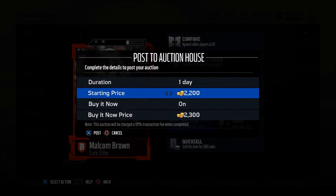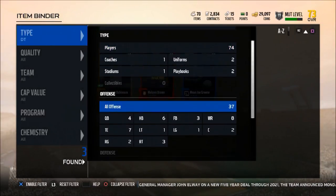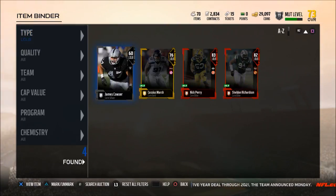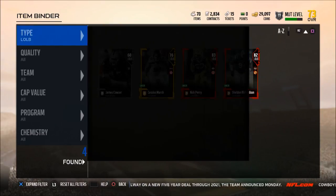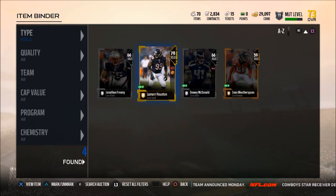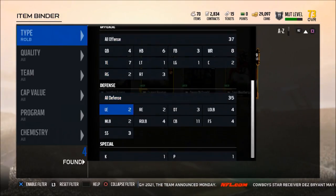That's my strategy for getting more MUT coins. What's your strategy? If you have anything I missed, leave it in the comments — but please don't give me the argument about the sets. I've heard it a billion times. If you leave a comment about sets, I'm probably going to delete it or not respond.